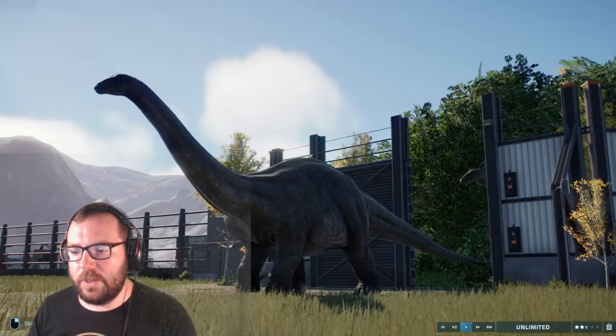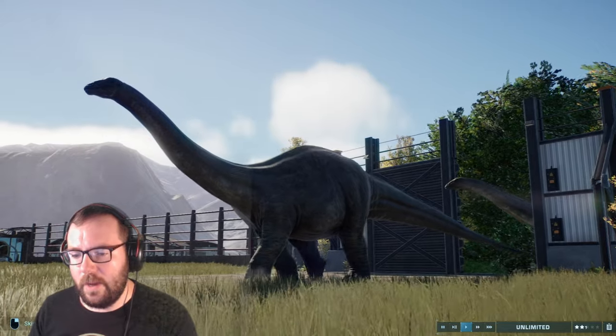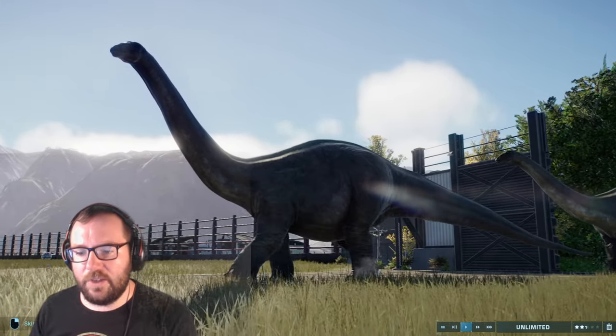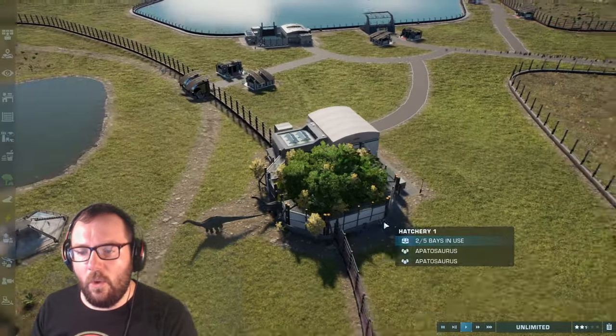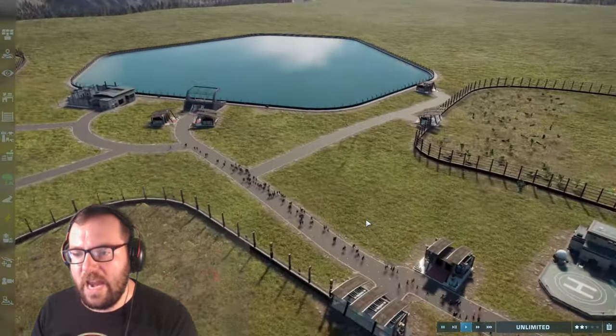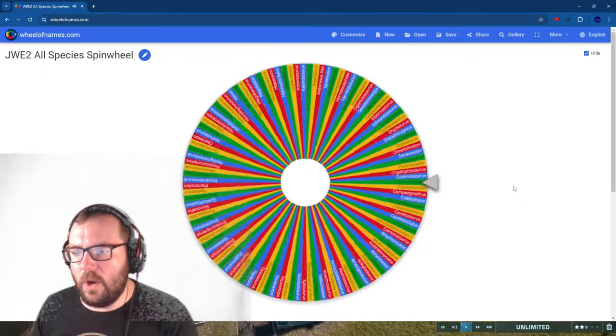While the apatosaurus are being released, let's make sure they have plenty of food, water, and space to roam around. That all looks good. Let's move on to creature number eight!